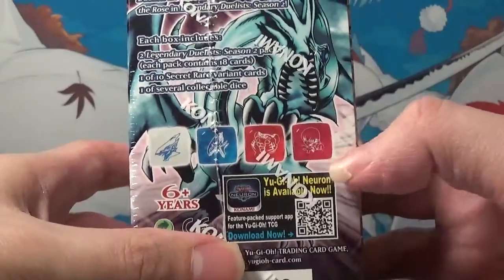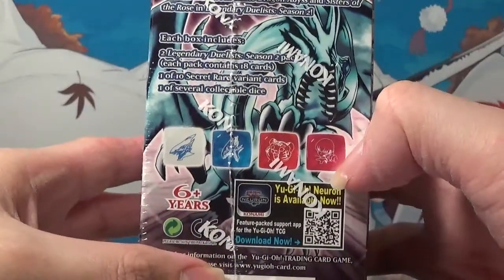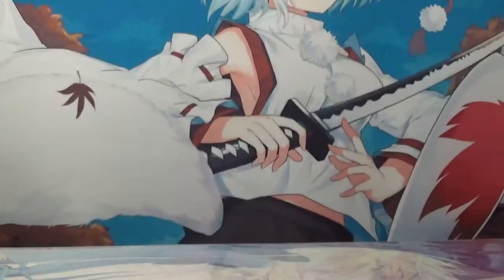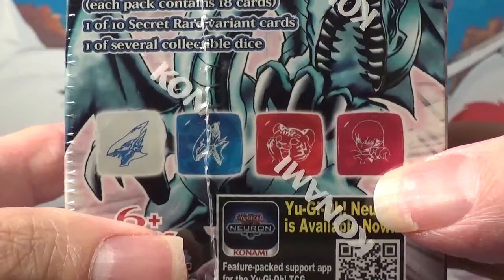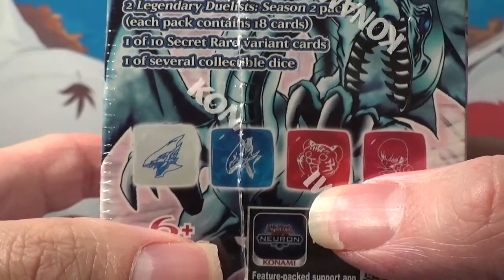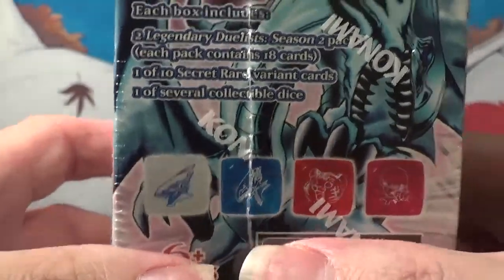I wonder if these are the four options, or if it says 'several' so you can get more than this, or if these are the four you're limited to. Either way, it'd be really cool to get a Blue Eyes. I think that's supposed to be like a Chibi Harpy Lady? That'd be kinda cool. Not quite sure what that panda guy is — kinda reminds me of the panda head from Plumber's Don't Wear Ties. Looks like we got a couple of different Blue Eyes variants, that'd be cool.